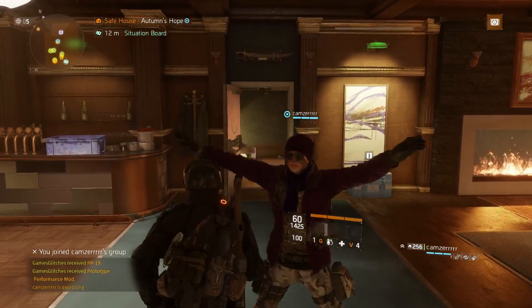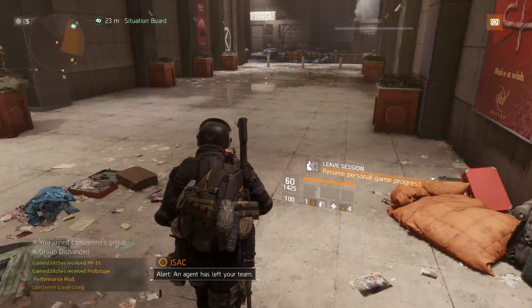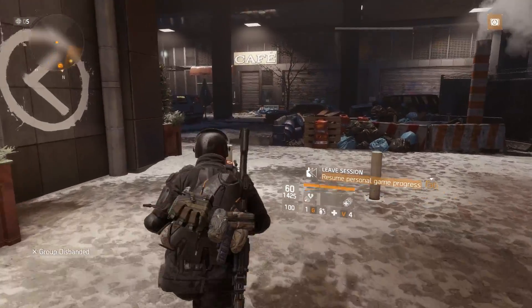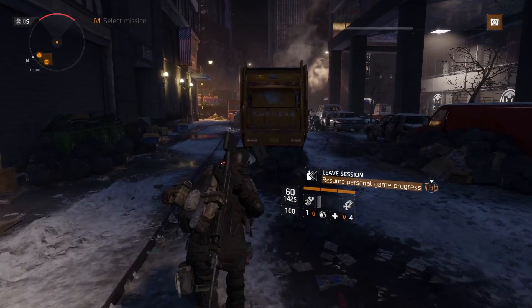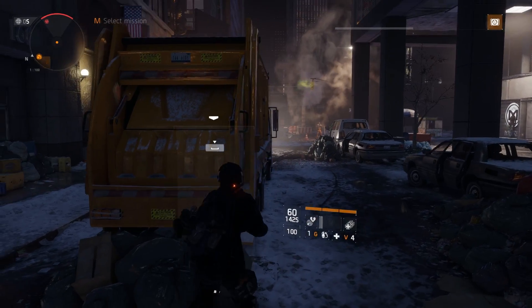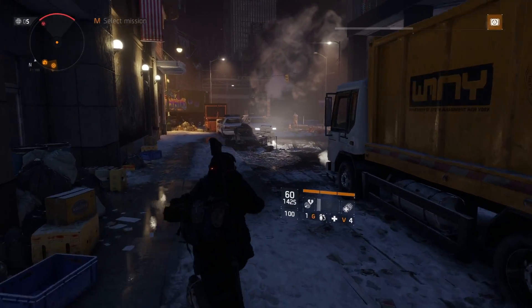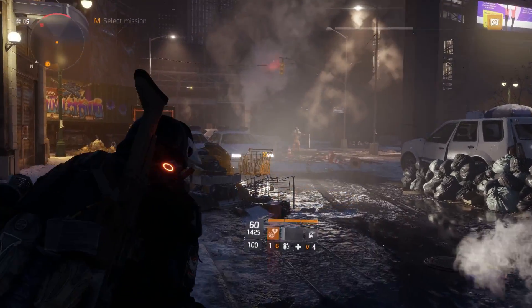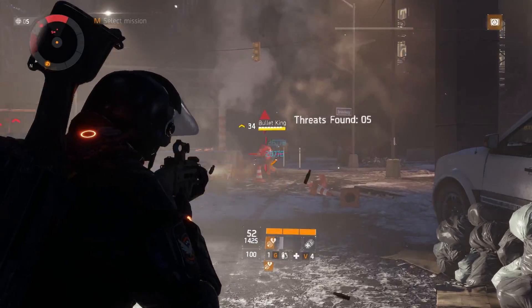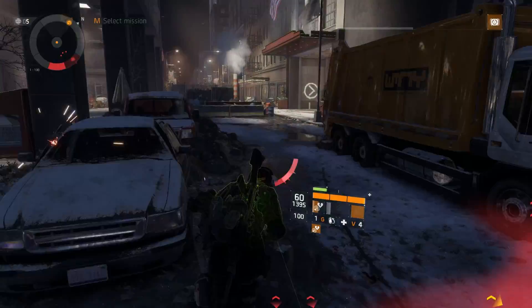Once you're back in his session, make sure you run out of the safe house, because if he leaves the game before you manage to run out, it will end up putting you back into your own session. And right there, ladies and gentlemen, you can see the Bullet King is back. If we do our scan — voila — he is right over there. We can kill Bullet King once again.